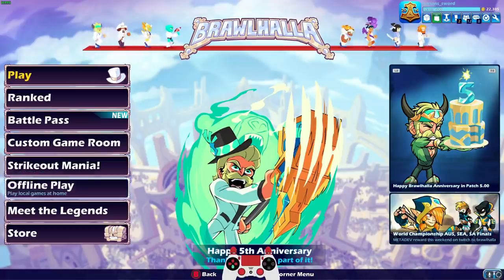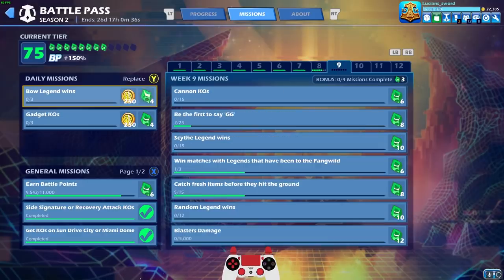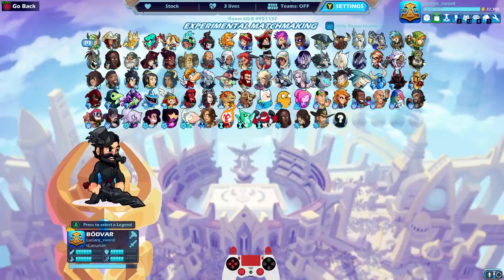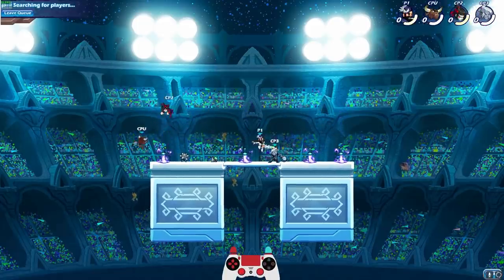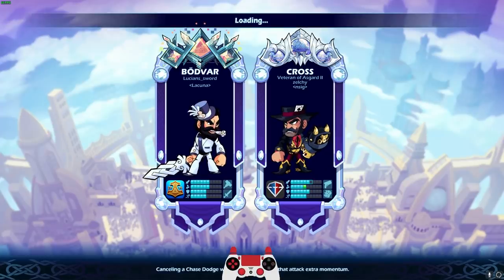Let's jump into experimental so we can see the new graphics and whatnot. New weekend battle pass missions as well — I didn't quite finish the last one. I need bow damage first, win matches with legends that have been to Fang Wild — that would be Bodvar, Ember, Ragnir, Dusk, any of those legends. But let's go into experimental.